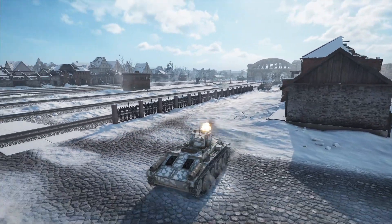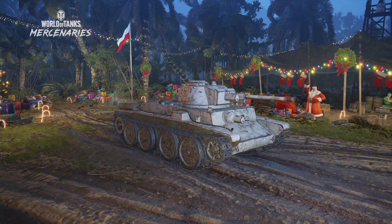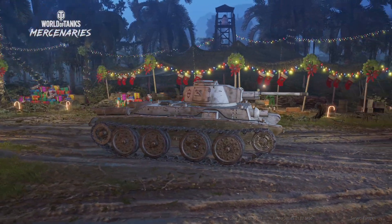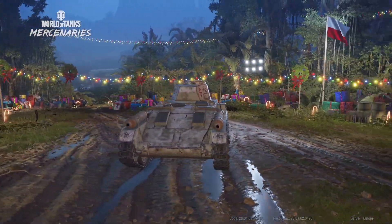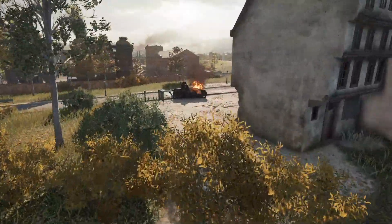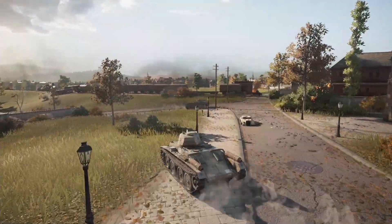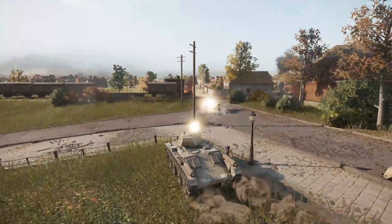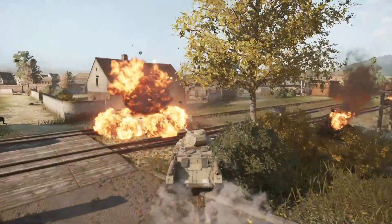At tier 4 we have the 14TP, which is very similar to the tier 3 tank. They share a lot of components — it also has a 47mm gun with the same 75 alpha damage, but it has an increased rate of fire, increased penetration, and a higher power-to-weight ratio, so it is a little bit nippier than the tier 3.